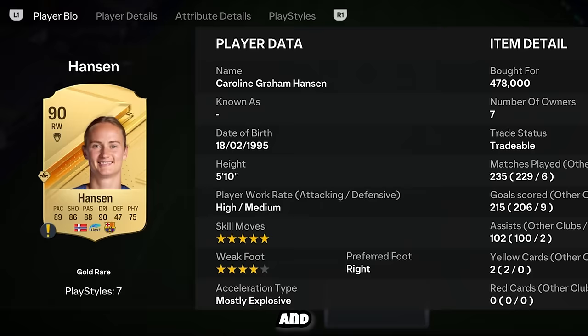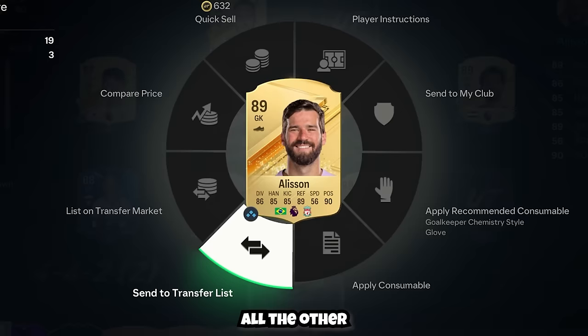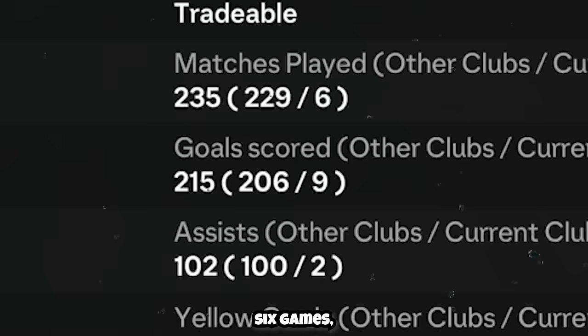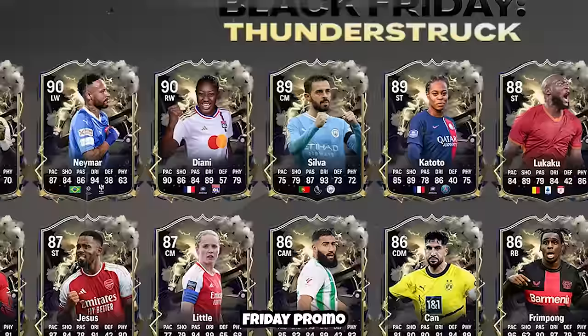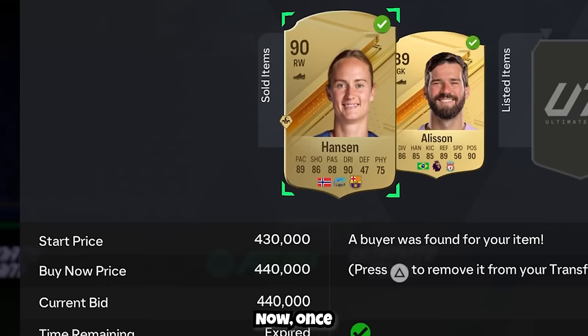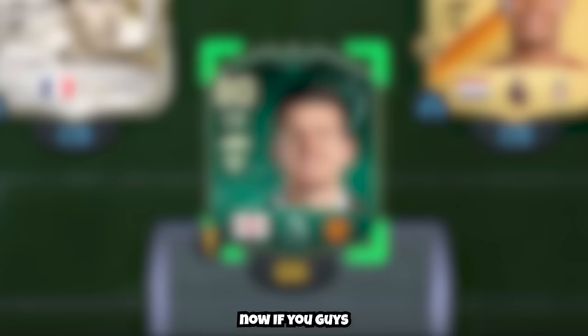Even though Graham was incredible, I sold her and all other tradeable items in our team — after only six games her price had already dropped by 40,000 coins because of the Black Friday promo coming soon. Once all players sold we were completely liquid with over 600,000 coins but still had an absolutely insane team. If you guys enjoyed this video, go ahead and click on one of these videos to watch them.